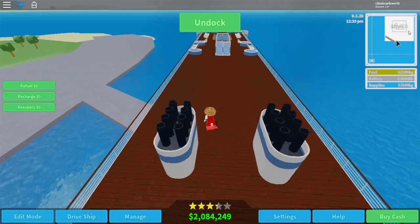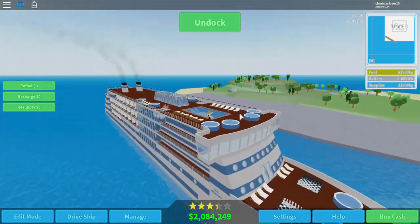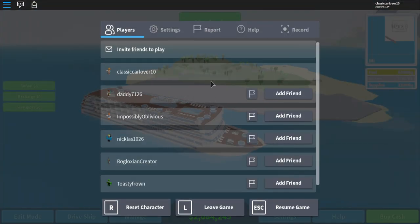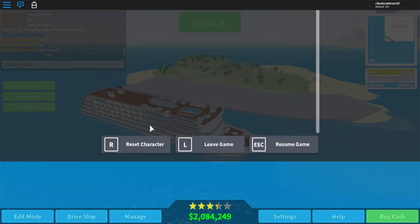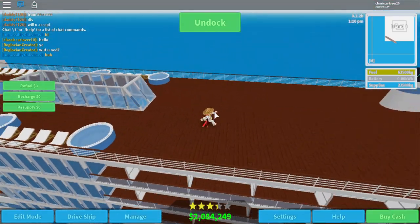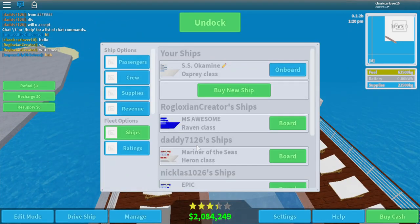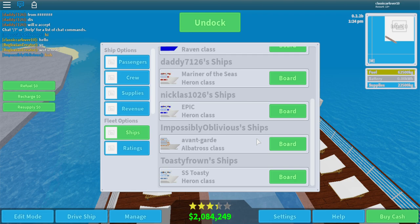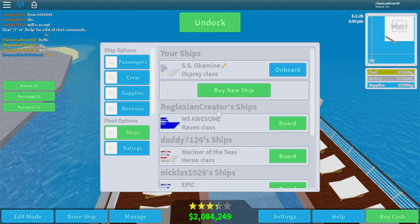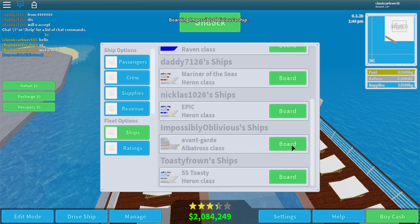Hello everyone, welcome to Roblox — it's been a while since I've recorded. We are playing Cruise Ship Tycoon and this is my Osprey class, but this is not the focus of the video today. If I go into the players list, 'impossibly oblivious' is in the session — he is one of the experimental AIs on this game, so he has access to things unreleased to the public, including the Albatross class ship. If I click 'buy ship,' it's not available for me, but because he's an experimental AI, it's available to him.